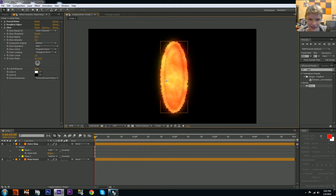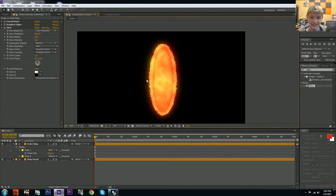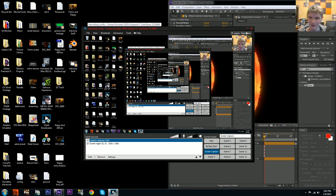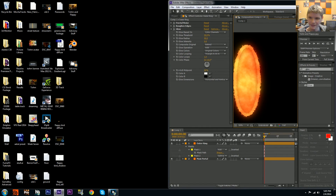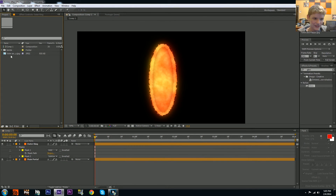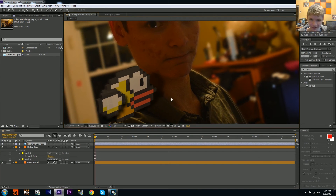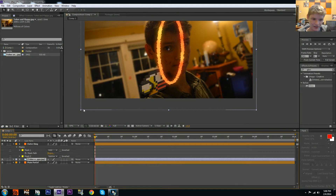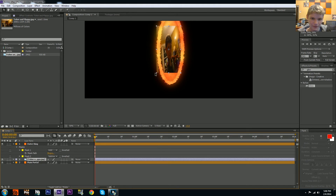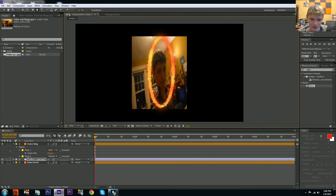Now we'll tweak the outer ring's effects. Open the Glow and bring the intensity up to about 0.75, and bring the radius down to about 90. You see we have this ring effect. If you're actually going to use the portal with a picture in the center, that's where your boundaries would be. Let's quickly drop a picture in to demonstrate — scale it down and place it underneath the outer ring.